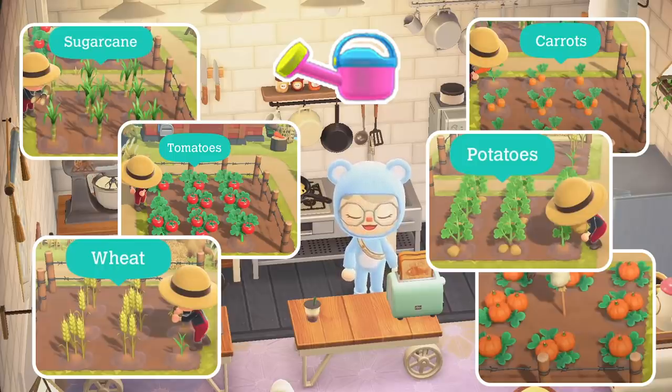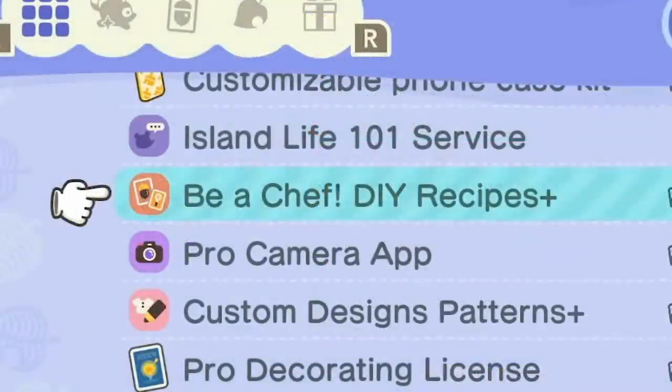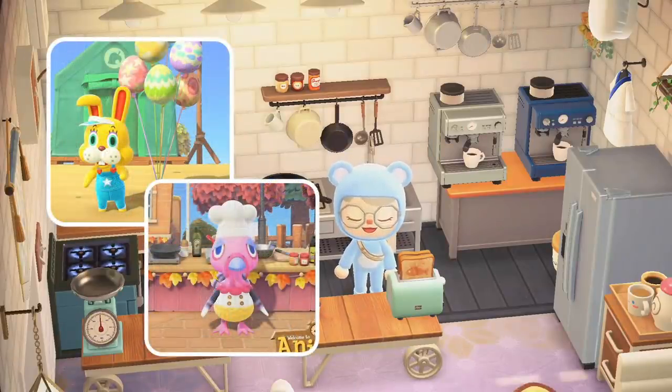Before you can start cooking, you will also need to visit the kiosk at resident services and buy the Be A Chef DIY Recipes Plus for 2,000 Nook Miles. This will be the starting set of foods you can make, with more cooking DIYs being added to the game later, most likely as part of seasonal festivities like Turkey Day, the festive season, and even Easter with some tasty chocolate recipes using eggs.